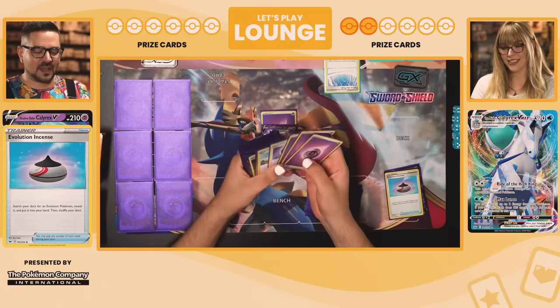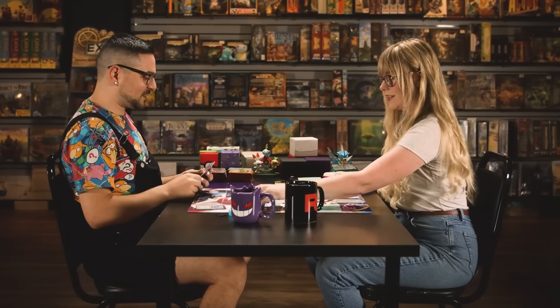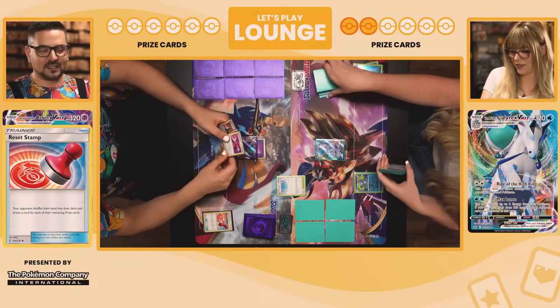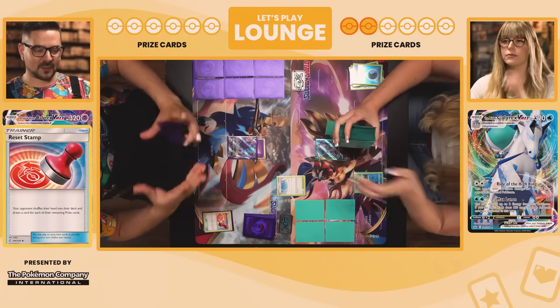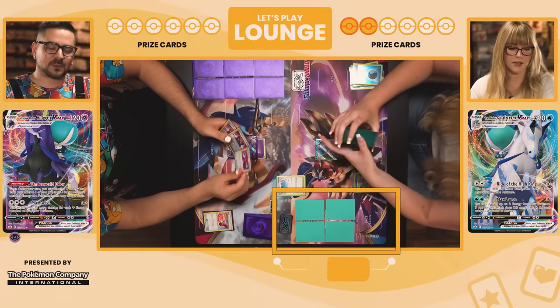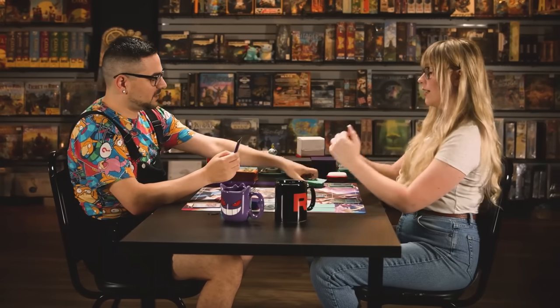I'll play Evolution Incense to grab an Evolution Pokemon — Shadow Rider VMAX. I'm in a really bad spot: you've shut off my abilities and my hand is kind of dead. But I'm going to play Reset Stamp. Down to four. A big part of this game, especially in standard format, is controlling your opponent's hand with cards that stop them from building a big hand. My strategy with Reset Stamp is to slow you down from this really fast aggressive start. Now I have to reshuffle my entire hand and only draw as many cards as my remaining prize cards — so since I've taken two prizes, I draw four instead of seven.